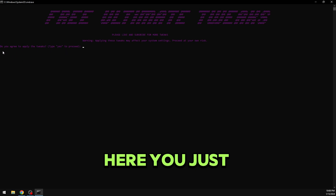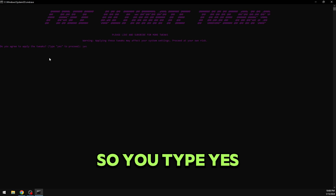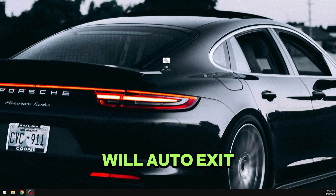Here you just type 'yes' if you agree to apply all the tweaks, and as you can see it applied over 100 tweaks. You just click enter and it will auto exit.